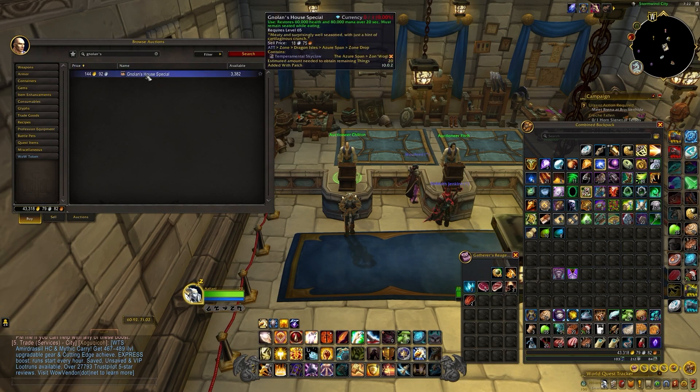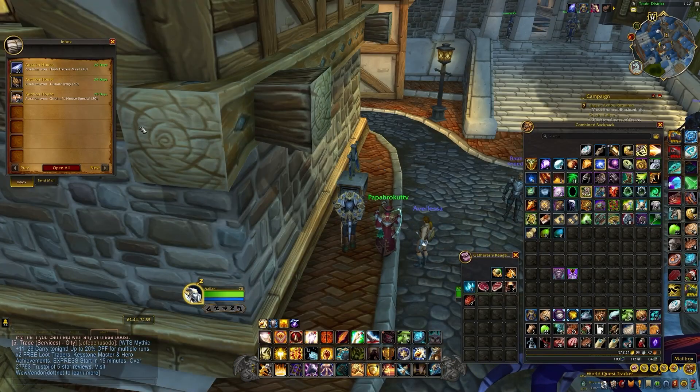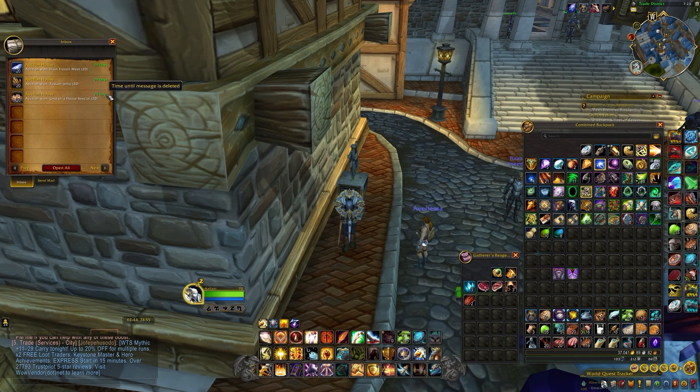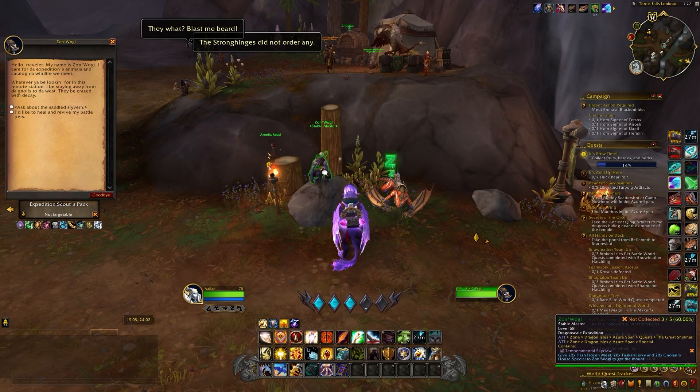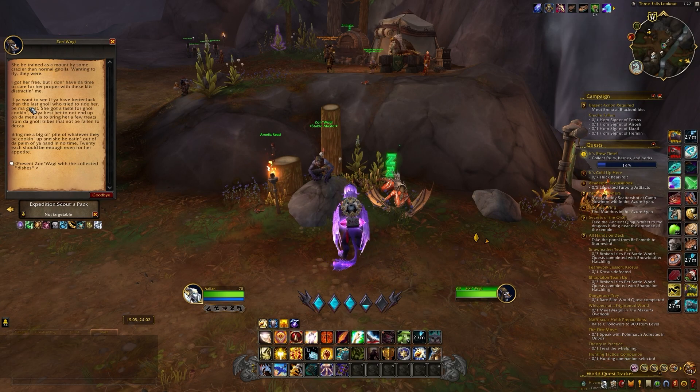You can farm all of these from Nol's, or do like I did and just buy them all off of the Auction House. Make sure to collect all of your items into your inventory, then head back over to Zonwagi. You'll need to ask about the Saddled Silvern and then present Zonwagi with all of the collective dishes in your inventory, and you'll now have your Temperamental Skyclaw mount.